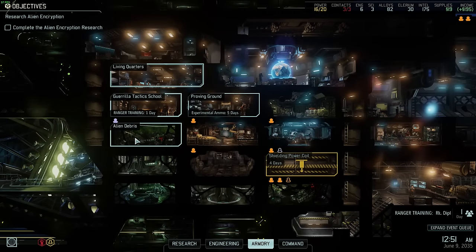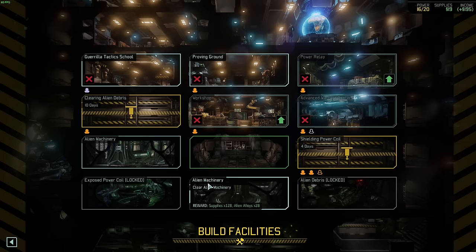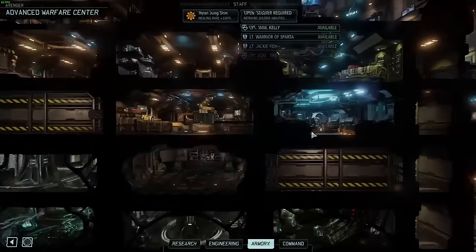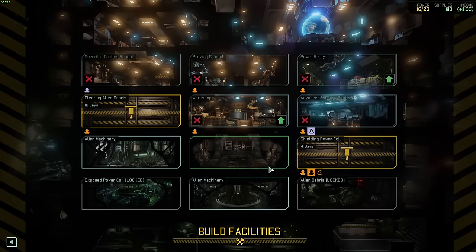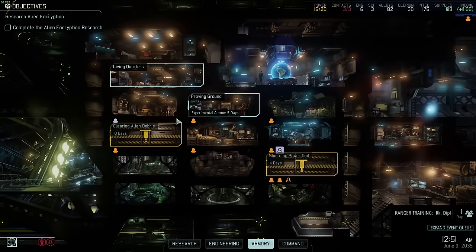We get some gremlins which means people can go to either side and clear. Workshop gremlins, booked in — ten days and that's done. There's also a soldier retraining ability here. Let's put the gremlin in here because that frees up an actual engineer to go somewhere else. The sci-lab's going to go in there — power relay, resistance comms, something we probably need to build.